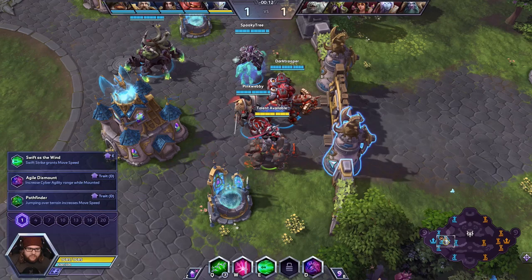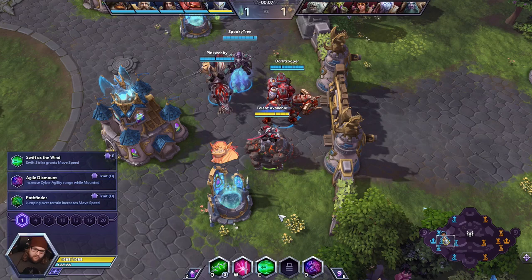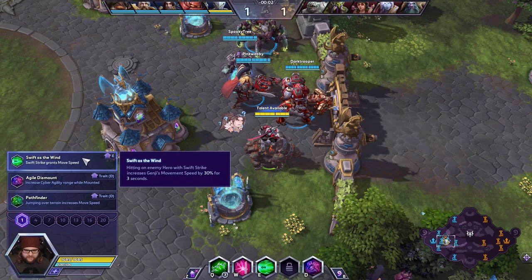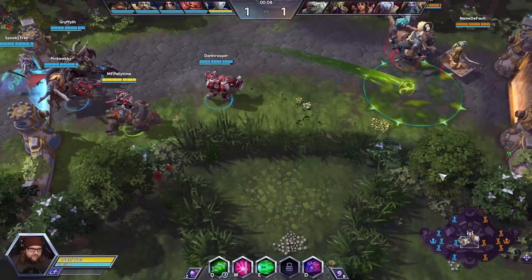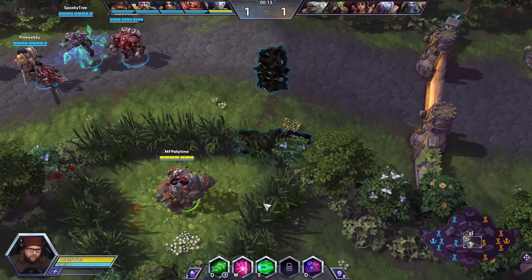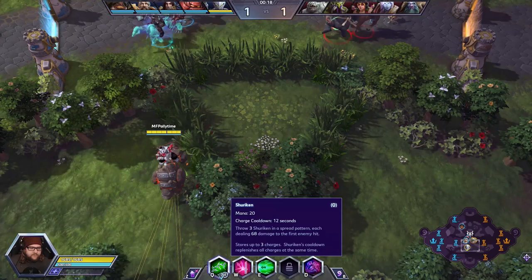I do want to stress that I'm not good at Genji, but I like to think that I'm better at everything than the average Joe. We're going to go for Swift as the Wind at level 1, but then we're going to be deviating to his Q talents so I can hopefully deal some safe damage to this enemy team. Their team comp is kind of weird — they're going to be playing really far back and they have a lot of ways to shut me down if I go in.